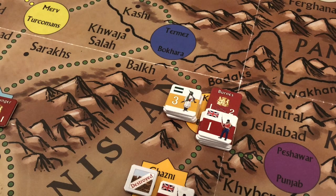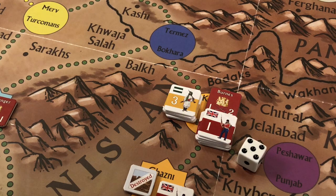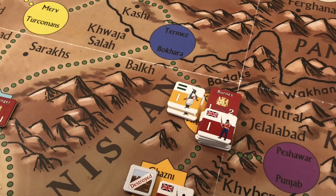We proceed to the battle in Kabul. The British roll first since they roll only one die compared to the Afghans' three. The British roll a five — eight less than their 13 strength points — so they inflict eight points of losses on the Afghans. The Afghans then roll three dice, and any result with three dice will exceed their two remaining strength points, so they inflict no losses on the British.